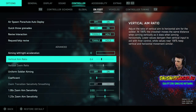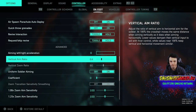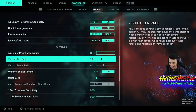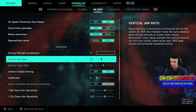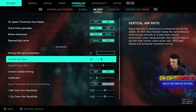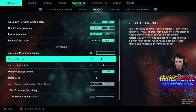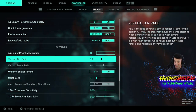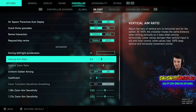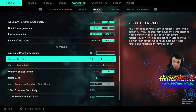Vertical aim ratio — I'll be 100% honest, I put it to 64. It's just something I'm tweaking and I'm not really sure if it's helping or not. A buddy told me to put it on 64, I've messed with it, and I don't really see much of a difference. But put it on 64 and let me know what you think.